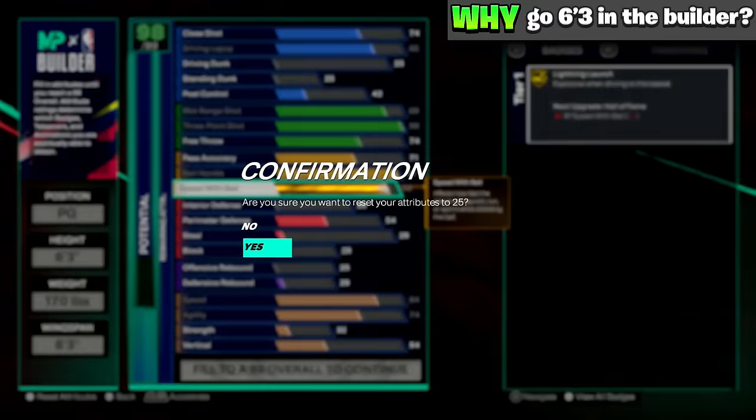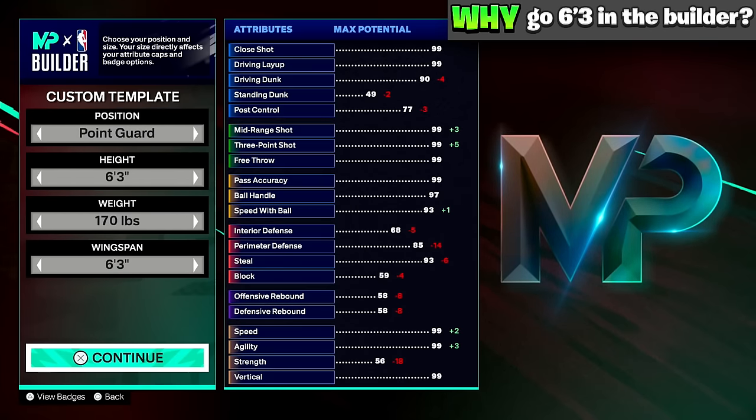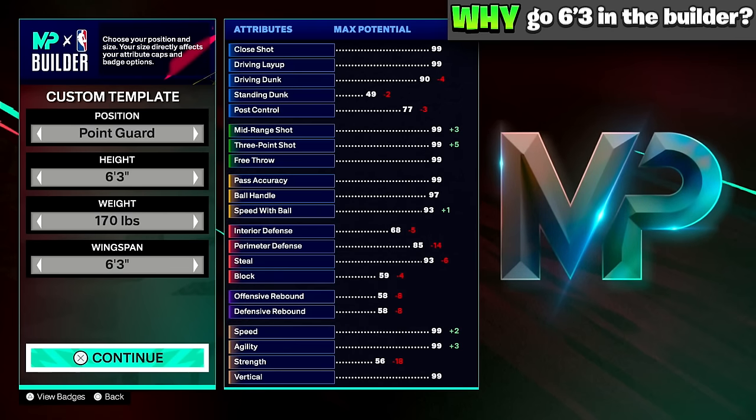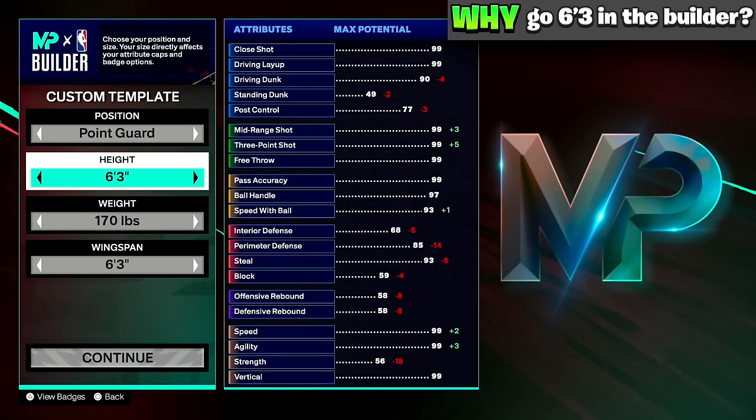This brings me back to why I'm making this 6'3 point guard. I think this height is going to be good for the 1v1 court — you might not defend post scorers, but you'll defend tall ISO builds. It's going to be good for the 2v2, 3v3, and even 5v5 court, so you can have one solid build to start 2K25 that works in every game mode.